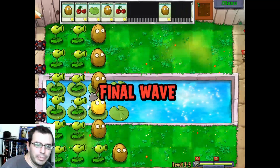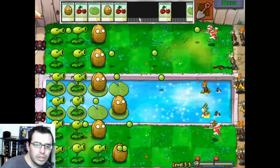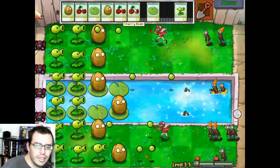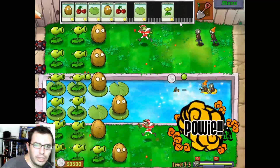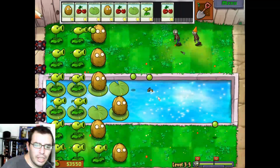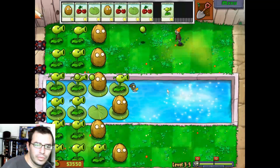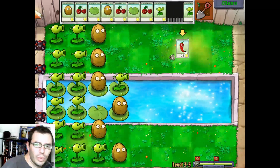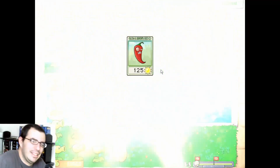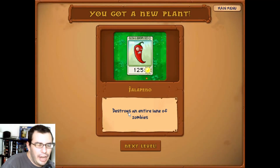Go up the line just a little bit. Final wave. Get the ashes out of it, and then you guys found four. Bye-bye. Get them — boom, boom. These are jalapenos, and they destroy an entire lane of zombies.